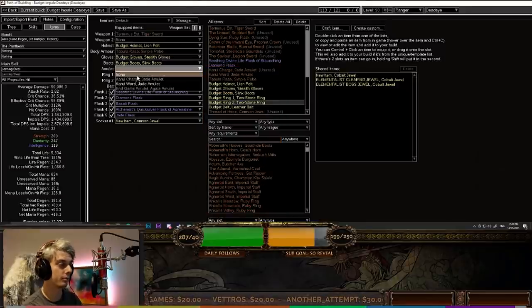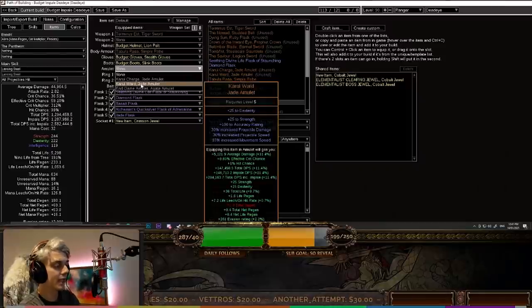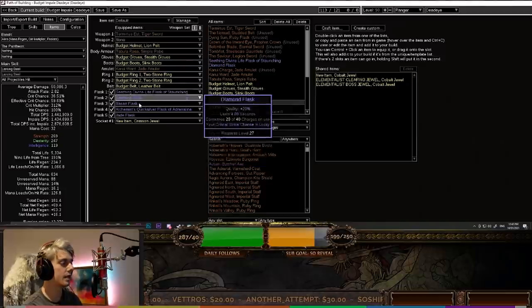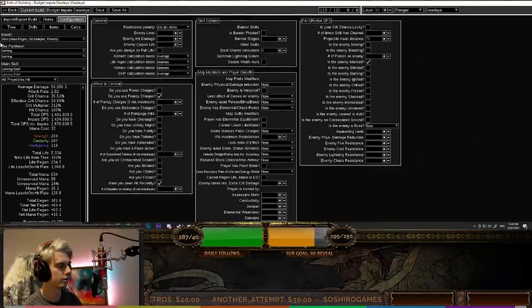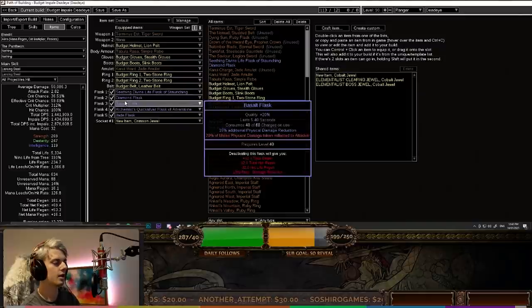If you don't drop the Karui Ward in your leveling process, you can buy it for about one Chaos on day one or maybe even one Alchemy. This amulet alone is giving us 11% more DPS, plus move speed — this setup is a big zooming setup. For flasks we're just looking at a Divine Life Flask of Staunching, then a Diamond Flask, a Basalt Flask, an Alchemist's Quicksilver Flask, and a Jade Flask. This is probably the best setup both defensively and offensively. Diamond Flask is needed for a crit build like this — we go from 2.1 to 2.8 million DPS with it, and you can get Diamond Flask extremely easily through an Act 7 quest.